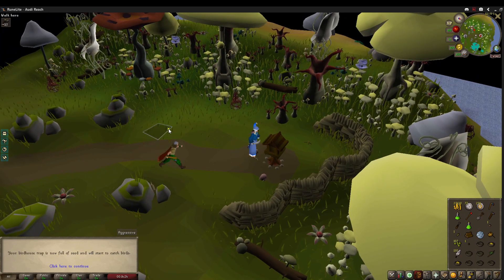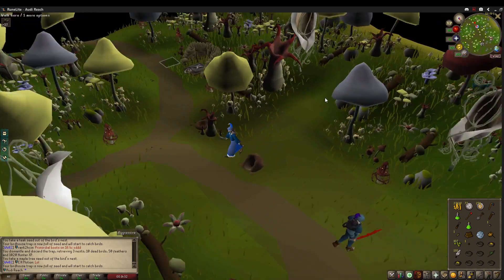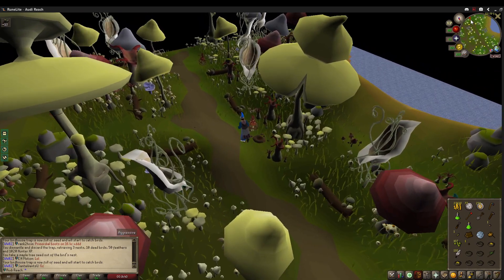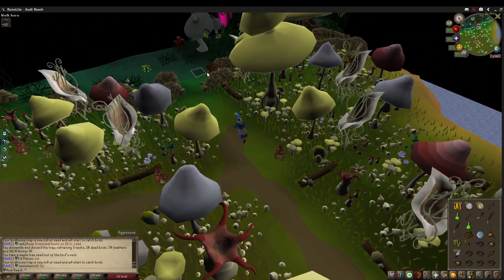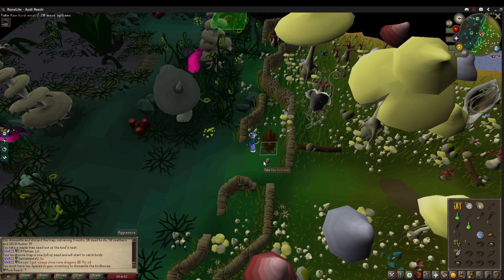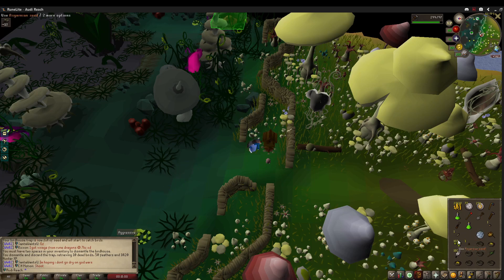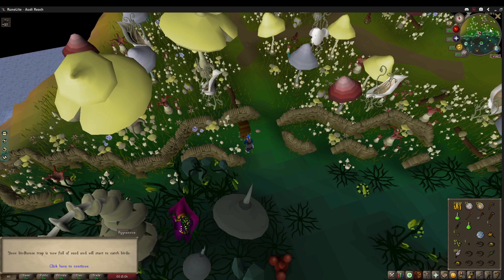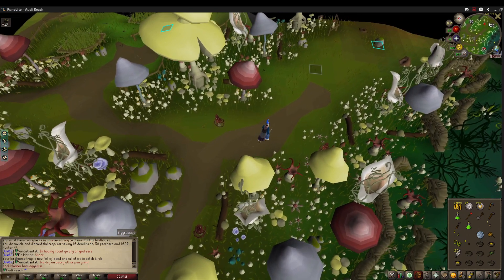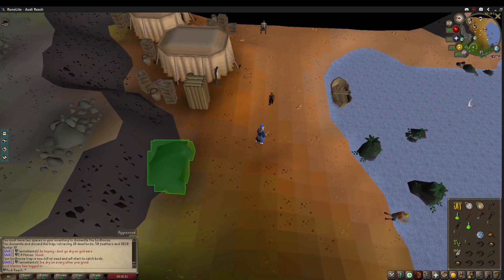What I wanted to talk about mainly was it's kind of annoying doing the Tai Bwo Wannai Trio task for leagues, because there are so many people there looking for that gout tuber drop. I've seen other people try to sell it to each other for RSGP in the other game, but it's just so annoying because there are countless people and their broodoo victims — if they're not the ones that can be damaged by anti-poison or food, they just stay there and damage other people. It's annoying if you find one spawned and attack it, and it ends up not being full HP, because if it's not full HP you won't get the drop, which is another task.